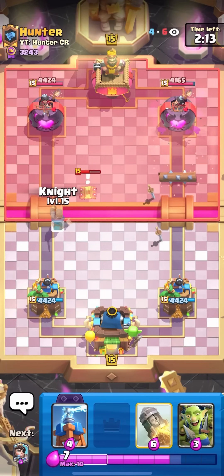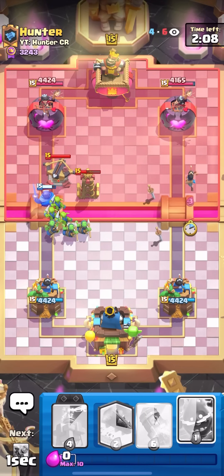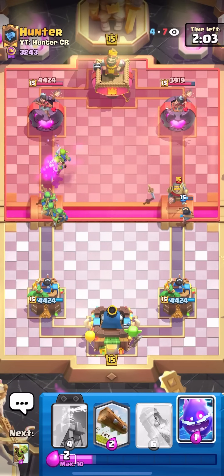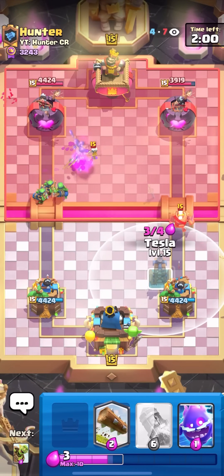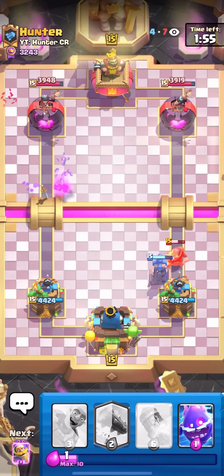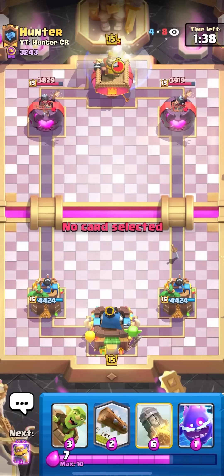I'm going to go for Knight Goblin Gang because he has no Log in cycle and zero elixir. I'll Princess to bridge opposite lane too — I do force out the Knight, but that Goblin Gang will get a lot of damage. Very good heads-up play — recognizing his elixir and forcing out the Log with the Goblin Barrel. Another nice thing is I'm cycling to my Evo Tesla by defending the Knight. Against Ice Bow you always want a slight damage lead in single elixir because they can Rocket your tower and you can't always Rocket back.